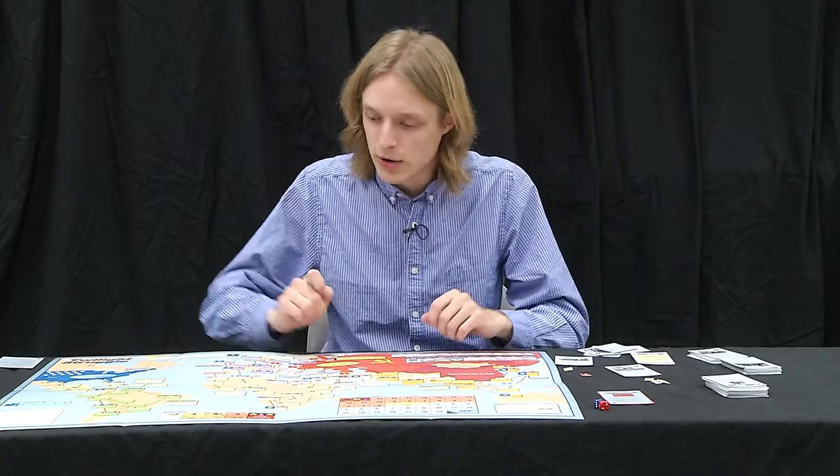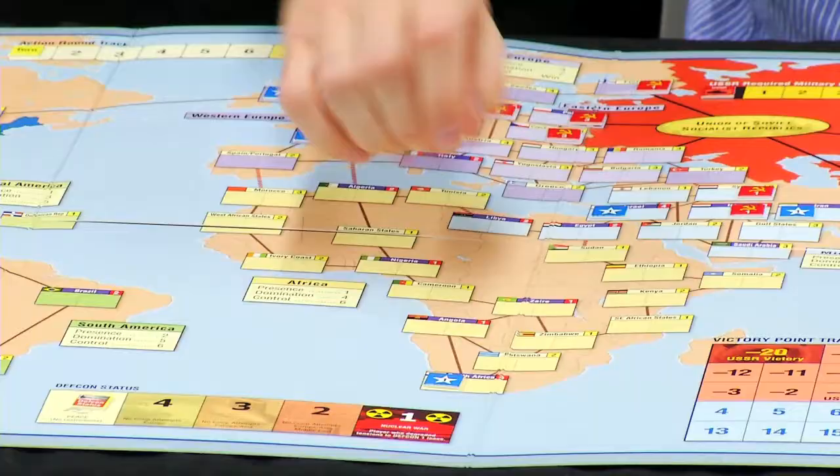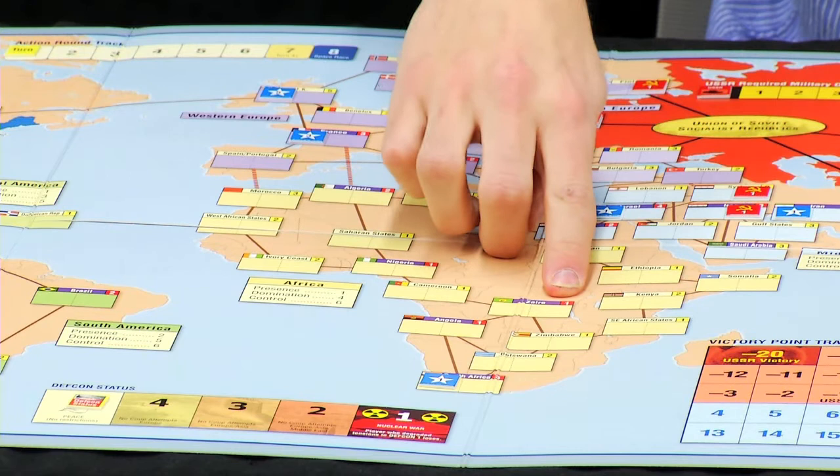Instead, the goal is to gain dominant positions in a given continent by taking control of the key battleground countries. There are two kinds of countries: battleground and non-battleground. Battleground countries are easy to tell — they have a purple background. Each country also comes with a stability number. Zaire, which is not a particularly stable country, has a one; the UK has a five. That number determines how much influence one side has to have in a country before it controls it. If I only have two in the UK, it might be friendly to the United States, but that doesn't mean it controls it or is sufficiently strong enough to be an ally.